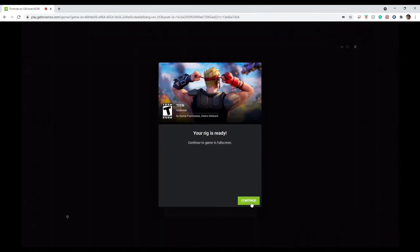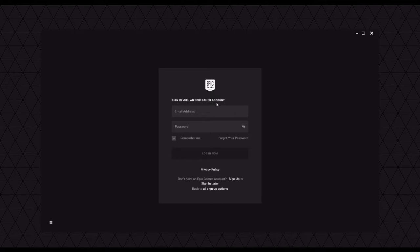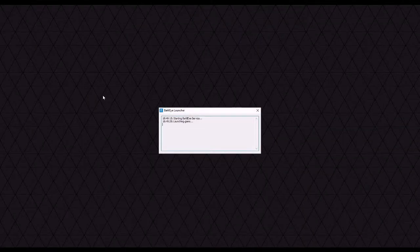Our rig is ready — we're gonna click Continue. As you can see, it's going to prompt us to sign in with Epic Games, so I'll quickly sign in. It's going to take us to the Fortnite launcher now, so we just have to wait for it to load.